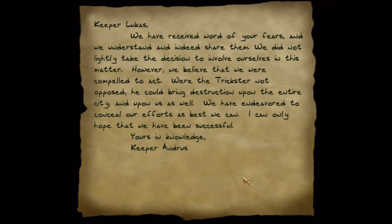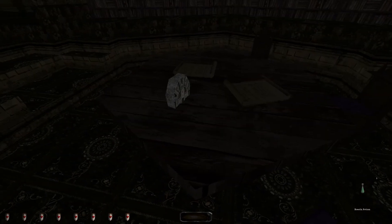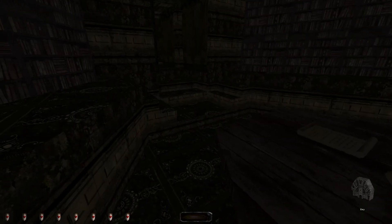Another note: 'Keeper Lucas, we receive word of your fears and we understand and indeed share them. We did not lightly take the decision to involve ourselves in this matter; however, we believe we were compelled to act. Were the Trickster not opposed, he would bring destruction upon the entire city and upon us as well. We have endeavored to conceal our efforts as best we can. I can only hope we have been successful. Yours in knowledge, Keeper Andrus.' And then there's a keystone — this is obviously some kind of library.